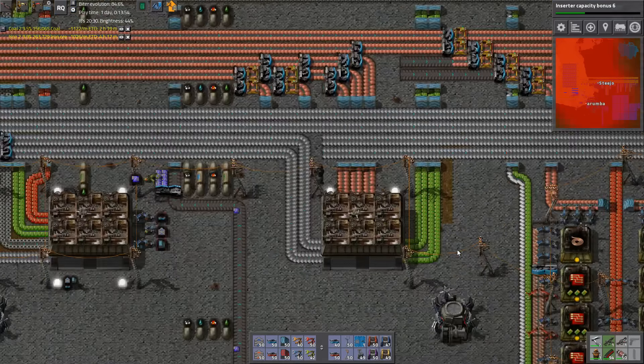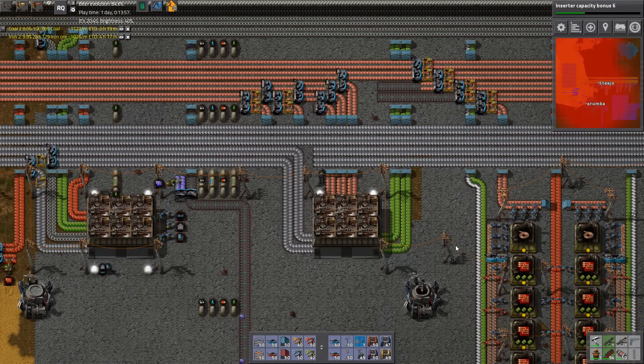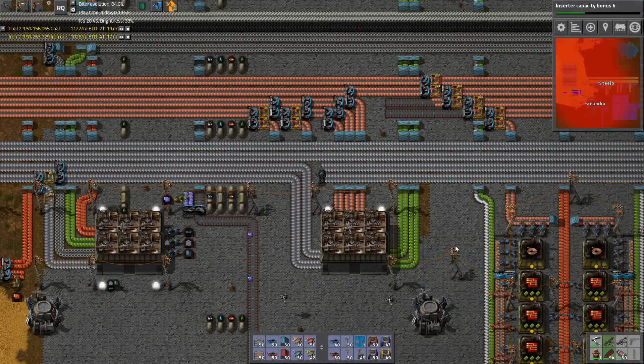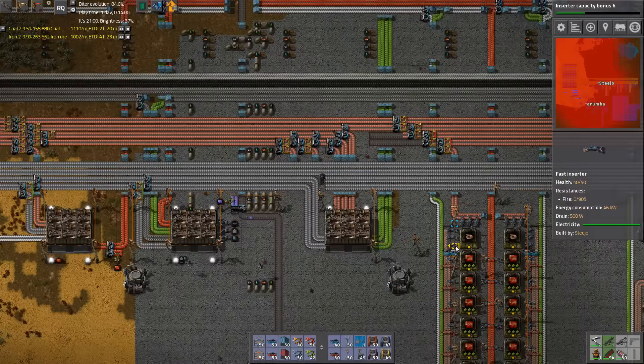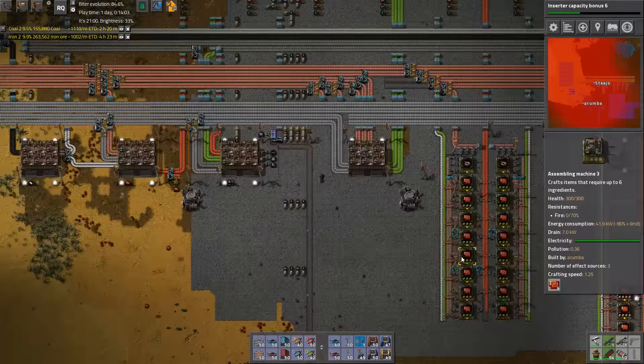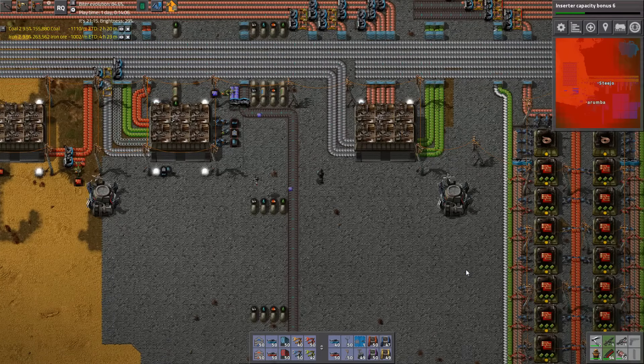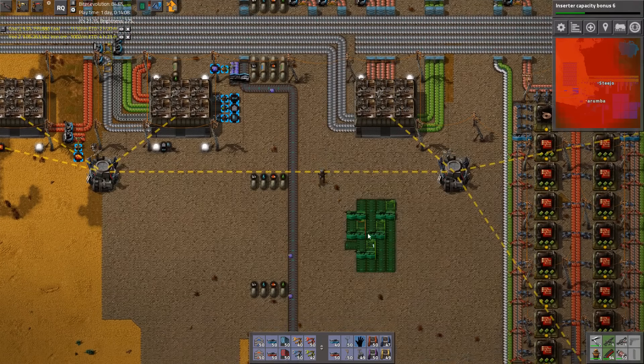Hey guys, welcome back to Factorissimo campaign with Roomba. Hey, how's it going? This is taking a lot of resources. Yeah, well this is going to make a lot of green circuits. See, it's something like this that would require our thing, but the issue is our thing only works for one.